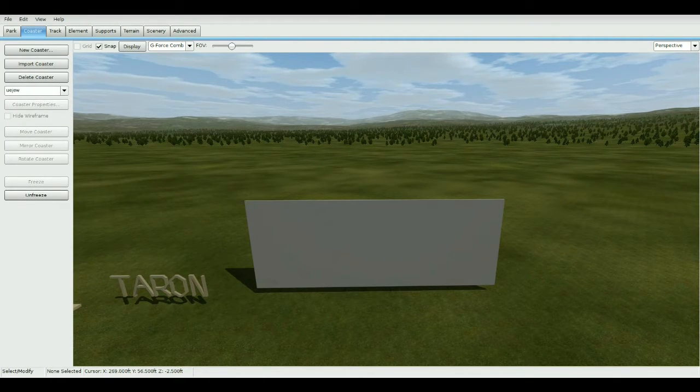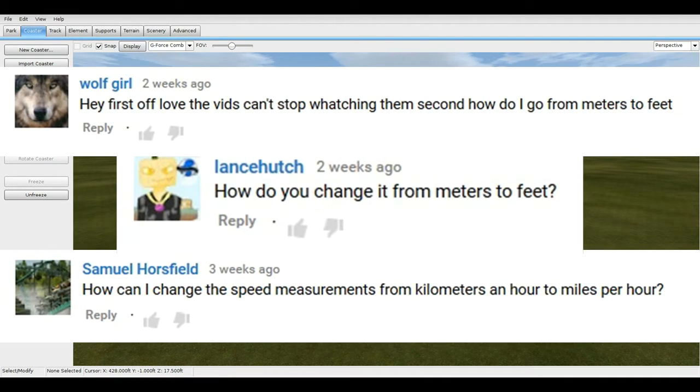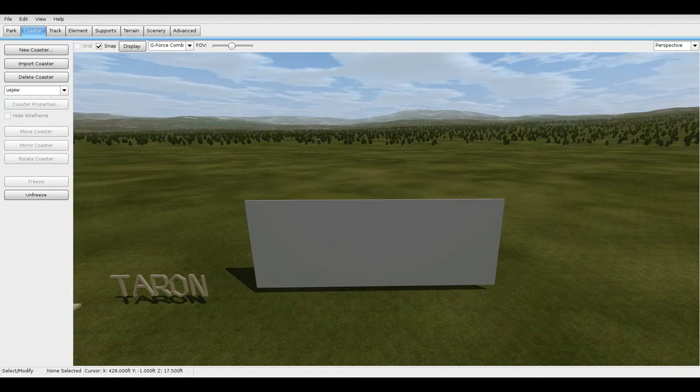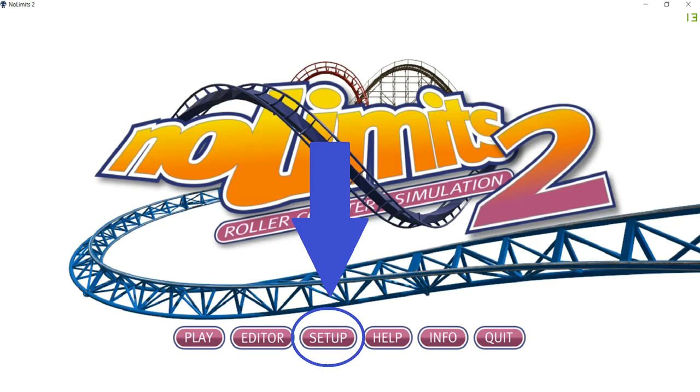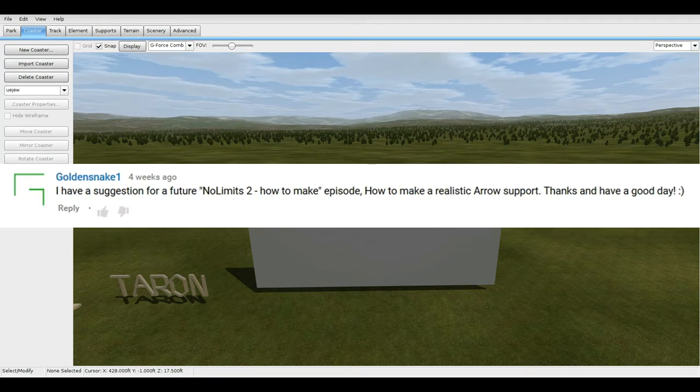Lance Hutch asks: how do you change from meters to feet? I get this a lot since I do all my tutorials in feet. To change it, go to setup right when you open the game on the home screen, click the 'Others' tab, and you'll see all your settings including the units setting — change them there.